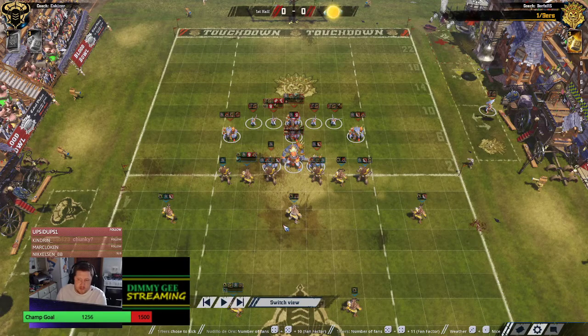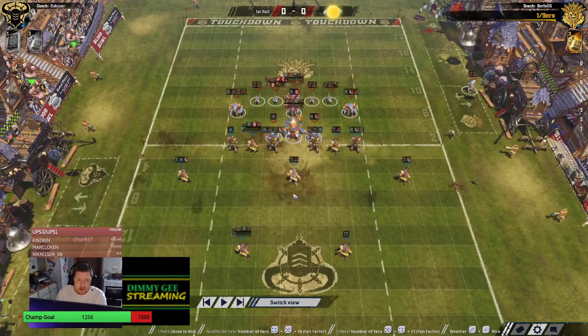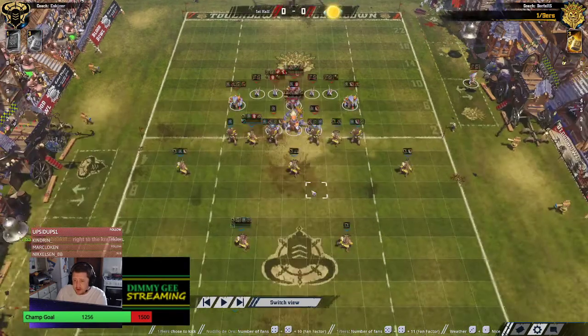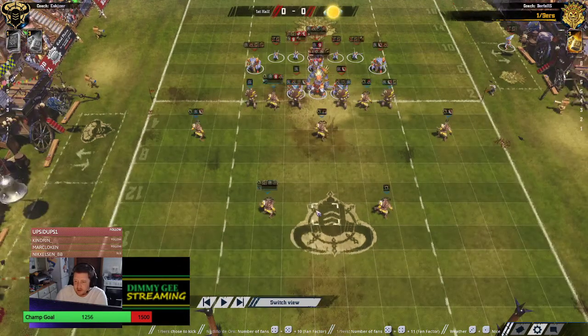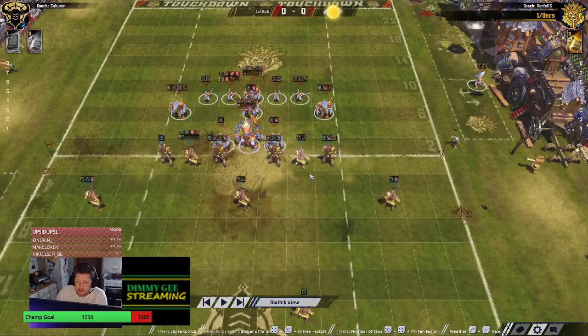Hello everybody, welcome to Chalice Round One, Chalice number 42, Round of 64. We've got Disguises Chaos, which look like underdogs, versus the Fells Lizard Man team. The Chaos team doesn't look too hot — he has got a Claw Mighty Block Warrior, a Claw Mighty Block Warrior, a Blodge Guard. He's got a super Goat: Strength up, Mighty Blow, Tackle. He's got a ball carrier: Blodge, Two Heads, Sure Hands — that's really nice. A couple of Guard Goats.